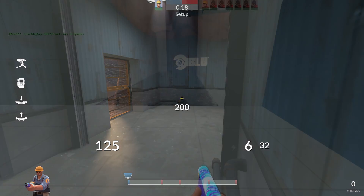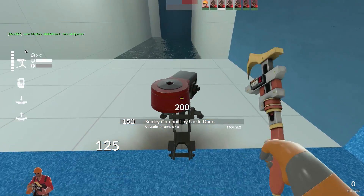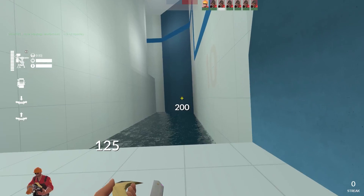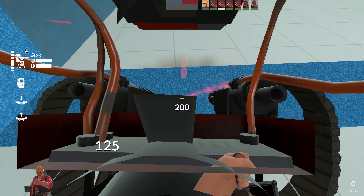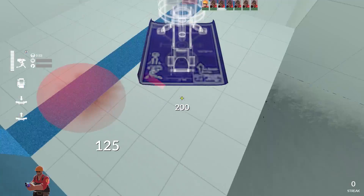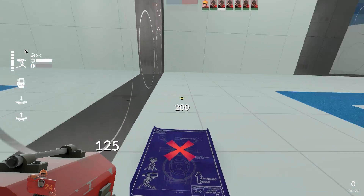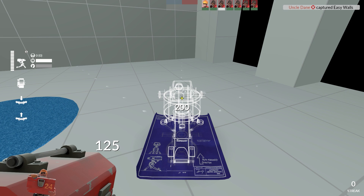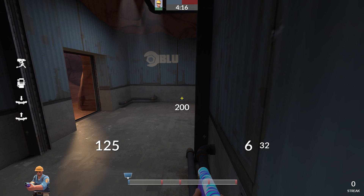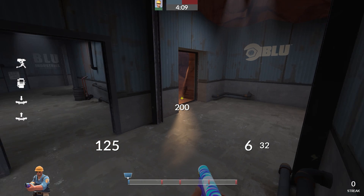If you go to a jump server and play as Engineer, you can do this thing where you can get caught in your sentry gun if you place it on top of your spawn point, and then you can basically shoot yourself repeatedly and as a result you'll store momentum. Whenever you're stuck in something, the game doesn't seem to care about the momentum until you're not stuck anymore. So if you can get yourself stuck in a sentry gun, then you can do exactly what you can do on jump servers.